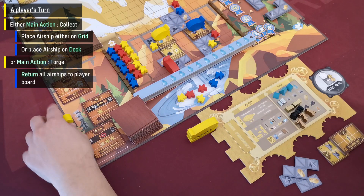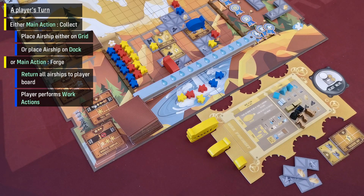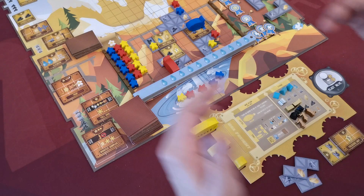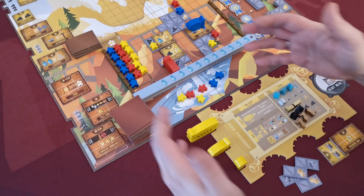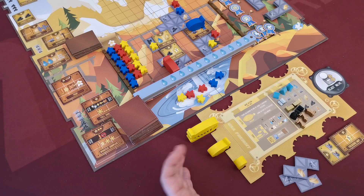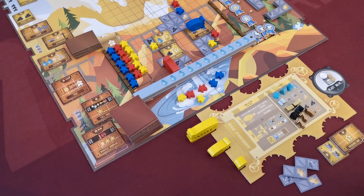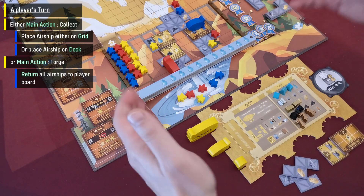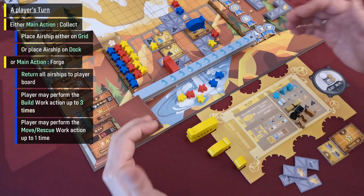The next main action is forge. With this action, the player returns all his airships back to his personal docks and then performs a certain number of work actions. Players must take the forge action when they have placed all their airships, but can do it earlier — a player could even take two forge actions on consecutive turns. Each time a player takes the forge action, he can build up to three times and move up to once.